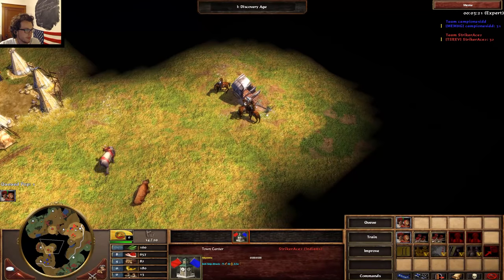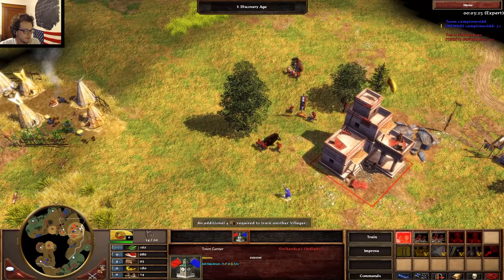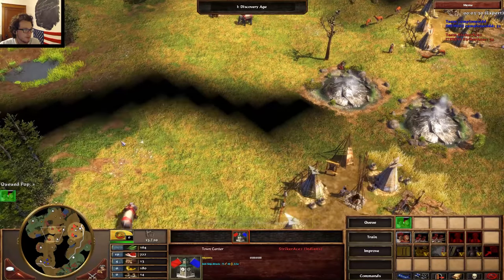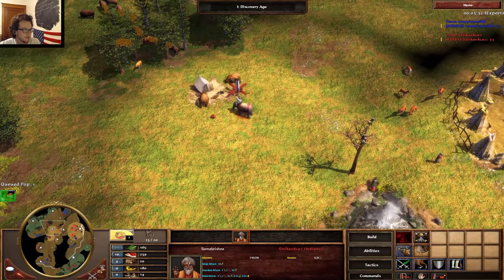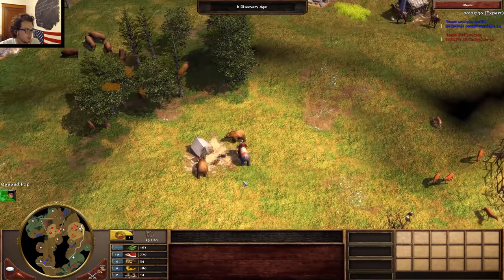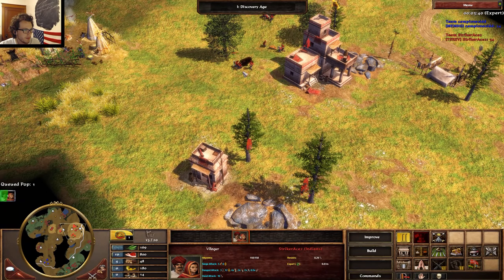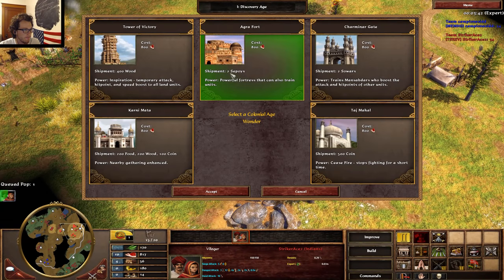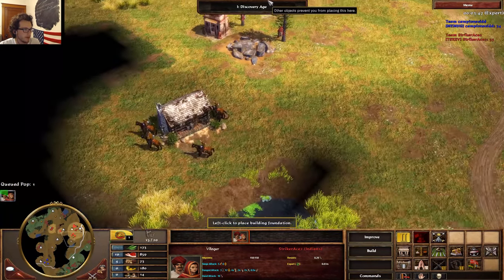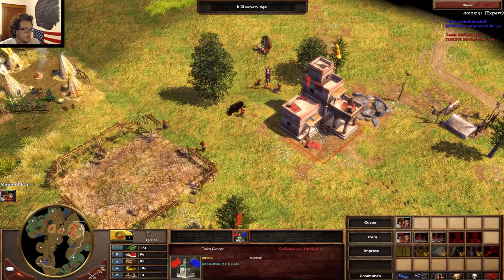So there's two ways to do this build. There's sort of a semi-FF style where you age with the Agra Fort and do some sepoy — you can either do some pressure or some defense. And that's the one we're going to do. We're facing Germany, so optimally you can age with the Carnage. So we're going to do the fort. Probably using that native settlement as a little wall there.